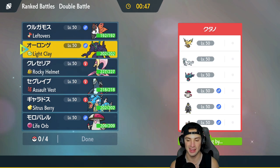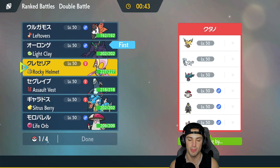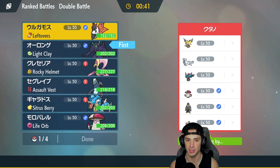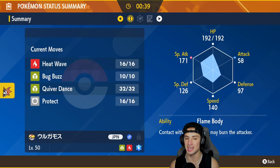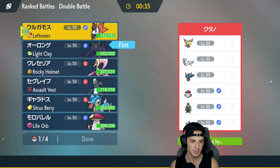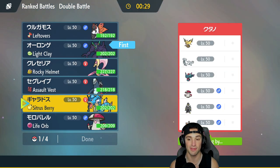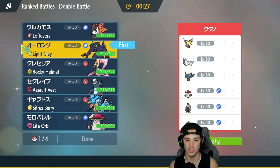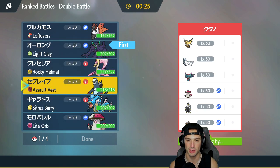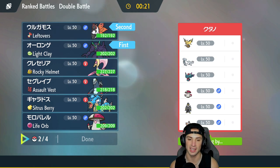I'm kind of scared of the Flutter Mane and Chien-Pao. I think going into screens is going to be really good for us, so I'm going to lead Grimmsnarl. I want to see Volcarona's Tera type — it is Water, which could be really good for us. I think Amoongus, Baxcalibur, and maybe Volcarona for a lead will be pretty good. Let's get after it.